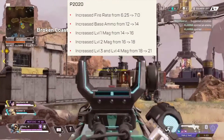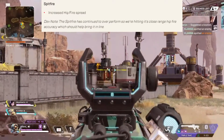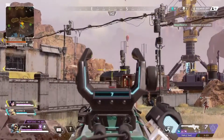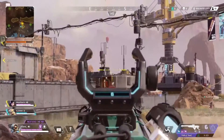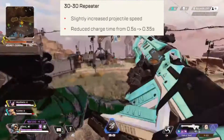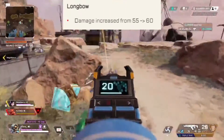Now for weapon changes: the P2020 rate of fire has been increased as well as the ammo count for all magazine sizes including the base. The Spitfire's hipfire accuracy has been increased — exactly what this weapon needed, because the damage and magazine size are definitely not fine. The 30-30's projectile speed is slightly faster and the charge-up time is also slightly faster. The Longbow's damage is now 60 instead of 55.